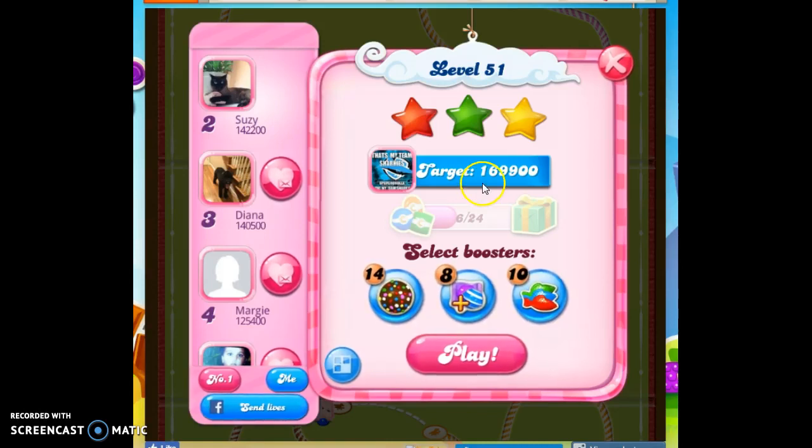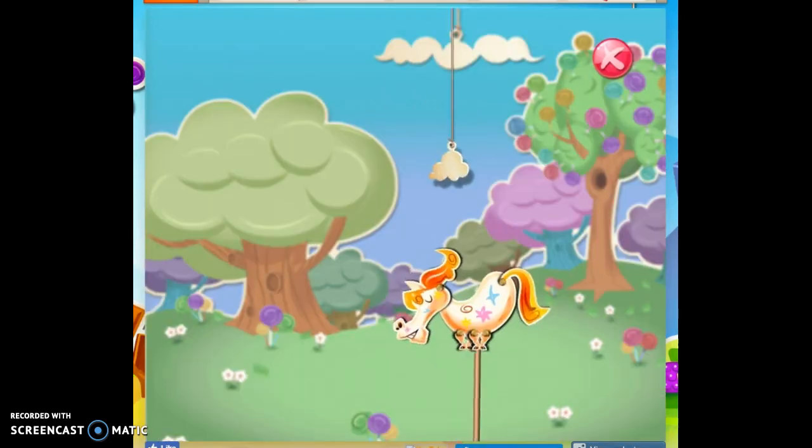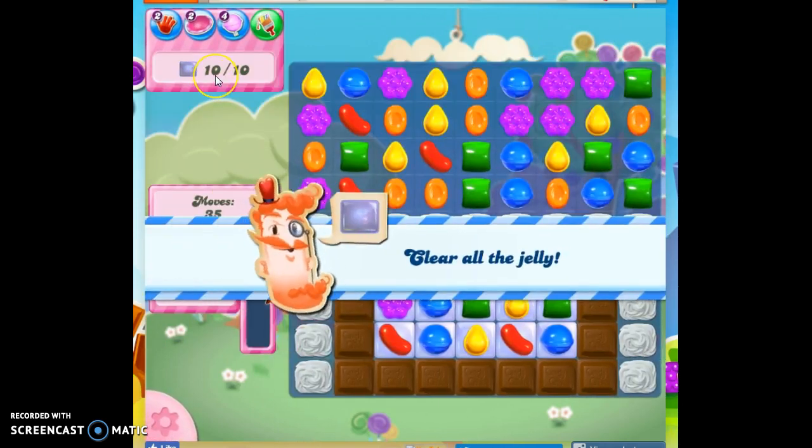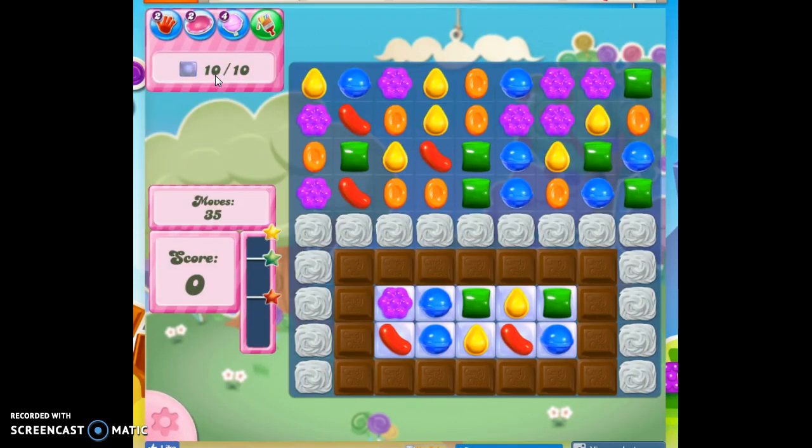Hi friends, this is Susie, your Candy Crush Guru, here to help you solve the puzzle of level 51. And we have a new element we're introducing. First of all, let's talk about our mission. We have to clear out 10 jelly. We've got 35 moves to do it. We've got this meringue frosting, we know about that.